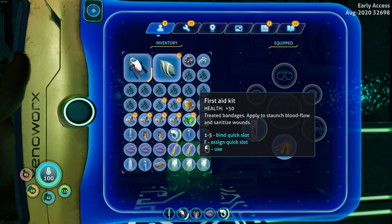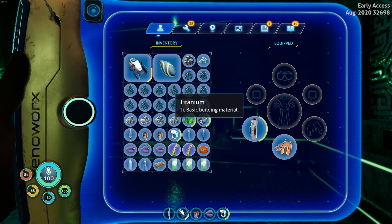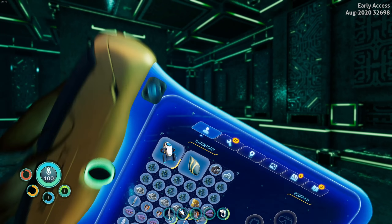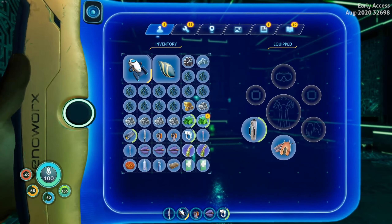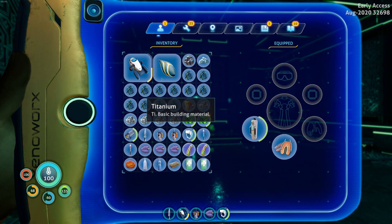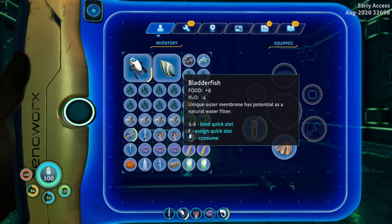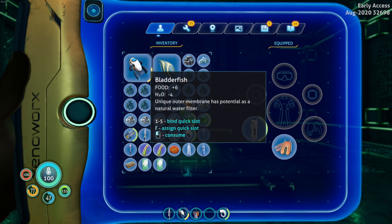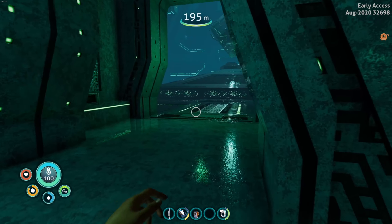Oh, inventory's full? Oh no! Wait, why can't I drop this? Why can't I drop anything? I should be able to click on this to drop — it's usually right click to drop. I don't want this. Get rid of it! What? Why can't I drop this? I guess we'll just consume the raw fish so we have storage space. I don't know why I can't drop anything. That's super weird.